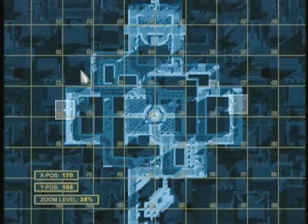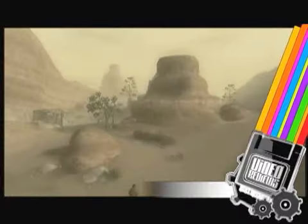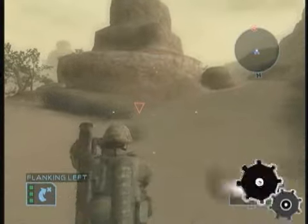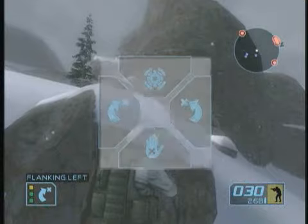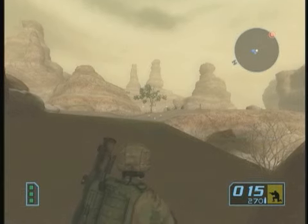The missions are open-ended and allow you to direct your team to meet the objectives in any order you choose. As is the case with Ghost Recon 2, you direct your squad by issuing commands on the fly. The commands in Summit Strike are exactly the same as its predecessor and are limited to basic flanking, suppress, hold, and move out orders.